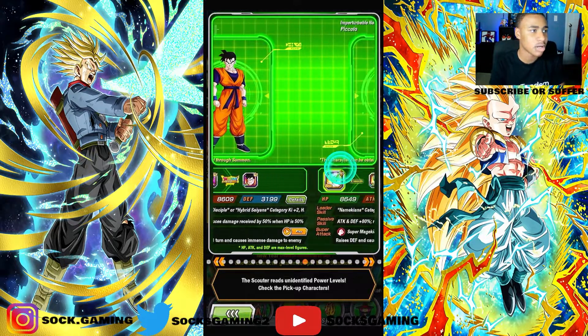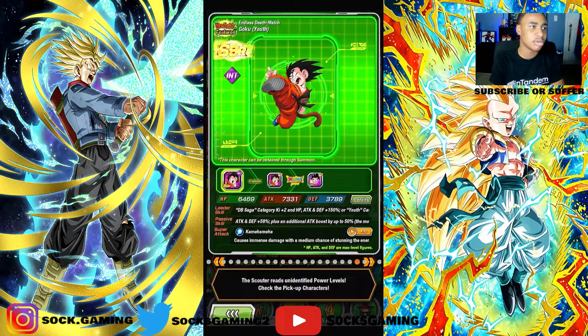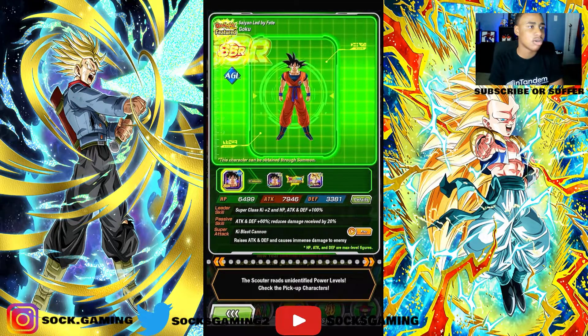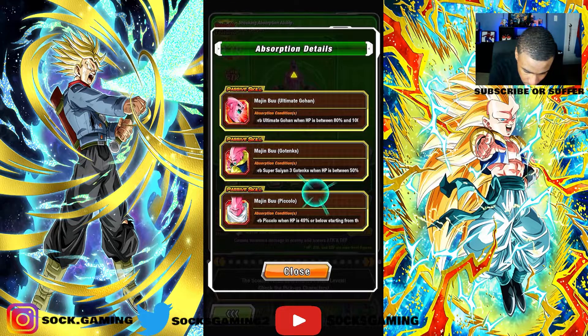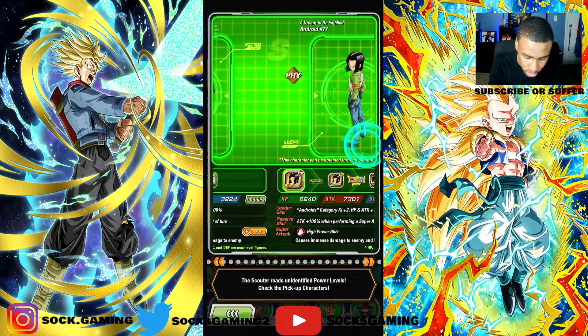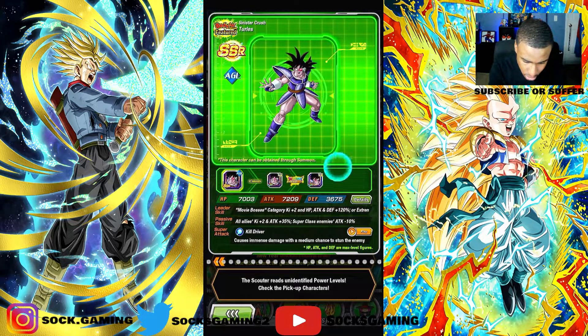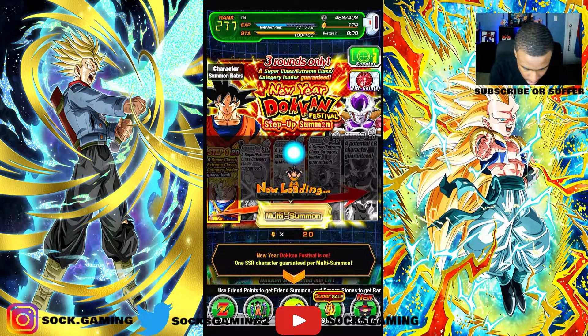It's been out on JP for a couple hours now but it's out on global. I can't wait to pull some units — I don't have a lot of these. I'm hoping for Gogeta. There's also a card with Goku and Frieza and 17 together. I wish we had some of the older cards like AGL Super Vegito because they have easy EZAs.